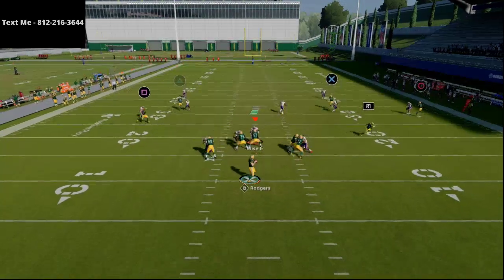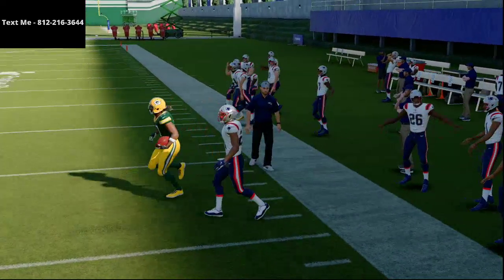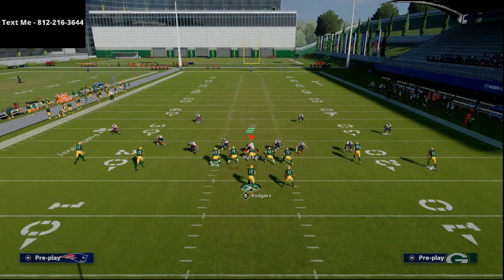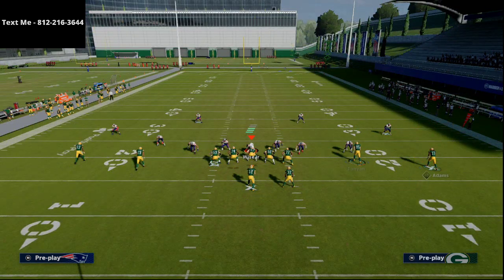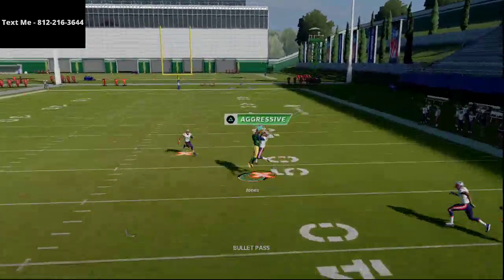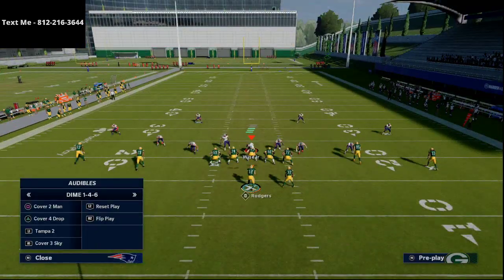Then you can run route combinations against Tampa 2 as well. Go to something like Y-Stick and the route on the right side will beat that Cover 2 defense. There's just a quick tip from the Spread. If you want, you can also take a running back and put him on just a quick streak — you'll see he'll get up in the seams in a very tender spot. That's one of my favorite ways to beat zone using this specific route combination.